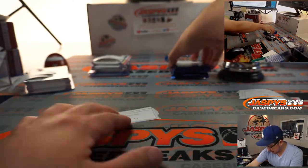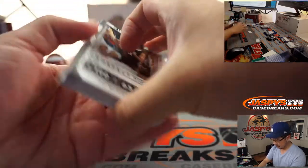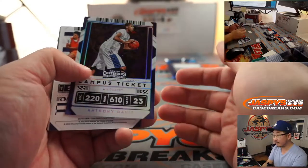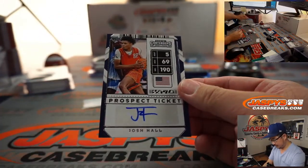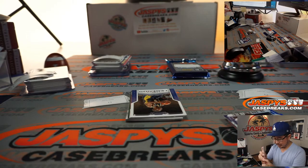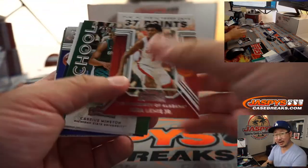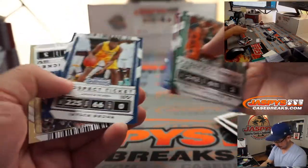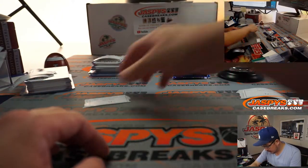Darren, pack 11 to join your other two packs. De'Aaron Fox, champion Anthony Davis, and we've got Josh Hall — prospect ticket autograph. We're hoping all these guys turn into first-round picks. I don't know where he's projected, but there's Josh Hall. Time to study NBA mock drafts. There you go, Darren. Collect that with all of your other hits over there.